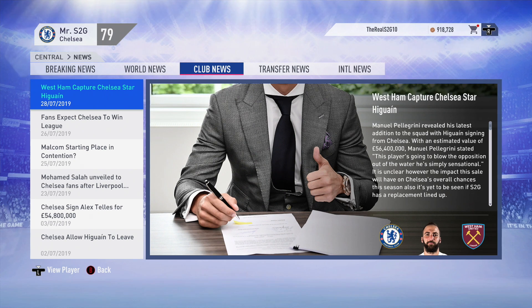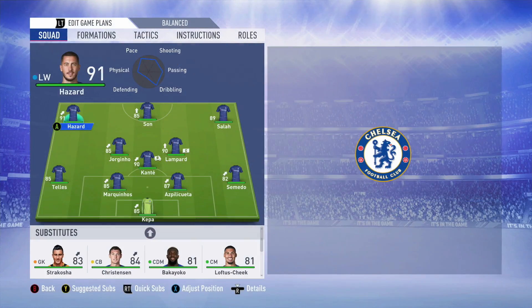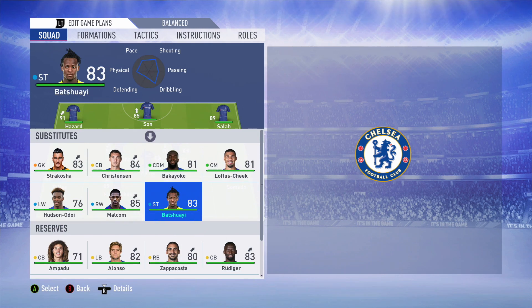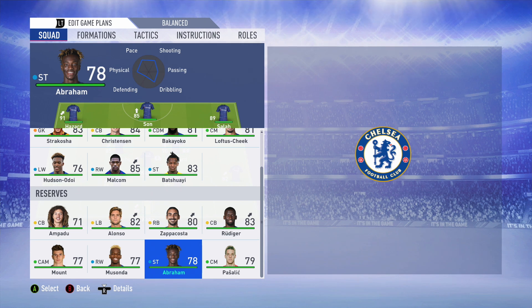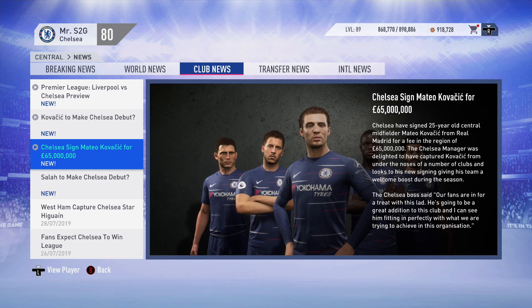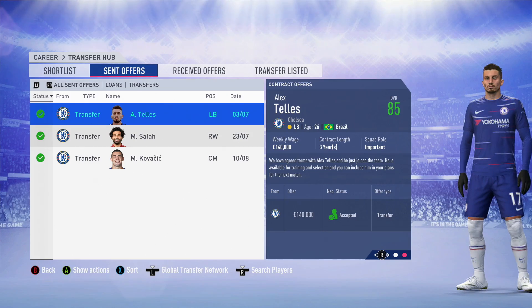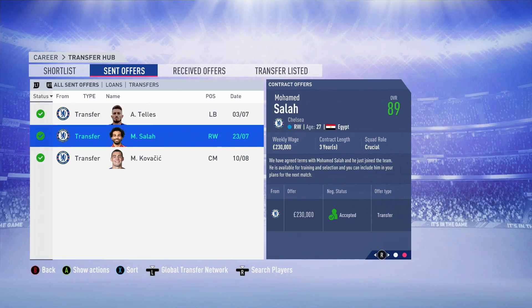The Higuain saga is now complete as West Ham have signed him for about £56 million. I'm going to trust Son at least for the first six months - he's quality in that striker role and will do really well along with Hazard and Salah. On the bench we've got Batshuayi and Tammy Abraham in the reserves if needed. Kovacic had returned to Real Madrid as he was only a loanee, but I had to sign him back for £65 million because his stats were unbelievable for us last season. Matteo Kovacic returns to Chelsea.